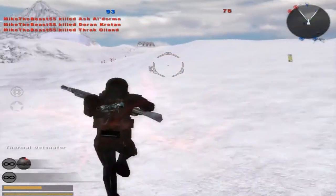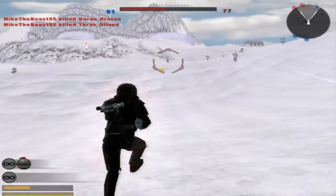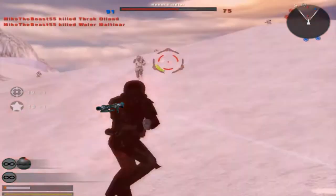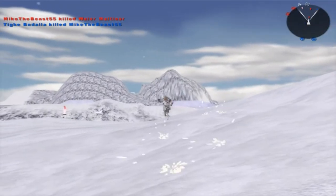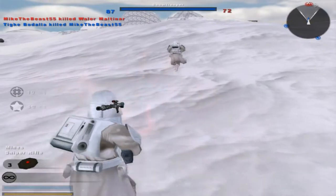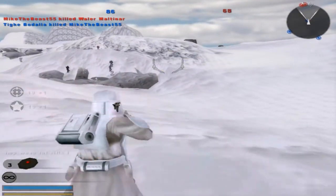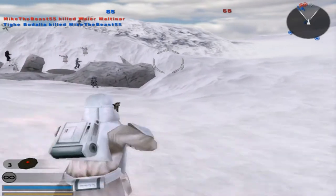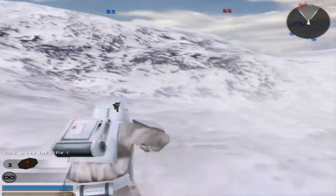He's got thermal detonators too — cool. You kept running in a circle so I couldn't really shoot you. So you have a sniper rifle, that's understandable. And you have a regular rifle, and you have like a weird type of whatchamacallit — it's like an Uzi, but it's not.